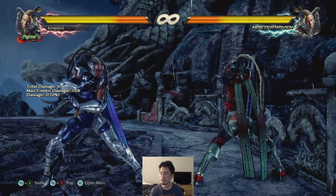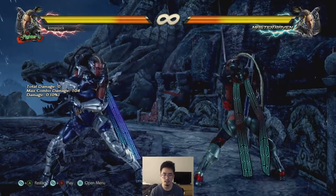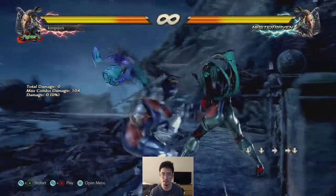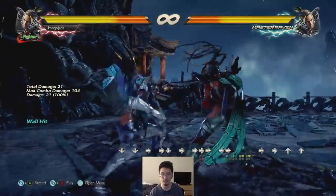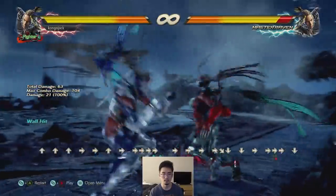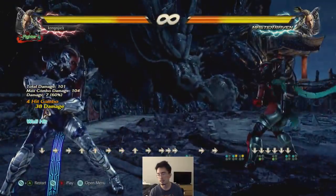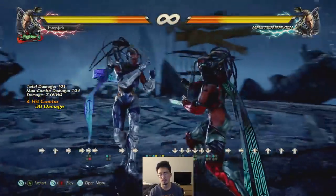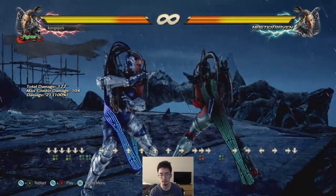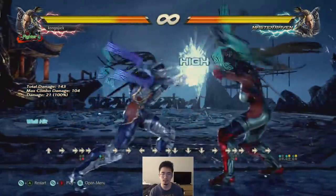What about side wall combos from a wall splat? You gotta be more specific — you mean like this? They're on the side. I don't know how to get it exactly. So the best thing to do on a side wall splat, at least what I use — I don't know if someone finds something better — you basically have to do 1-2 into down 3.